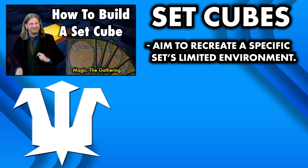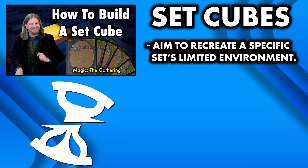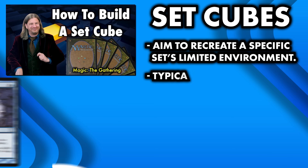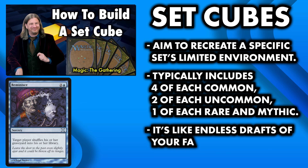As with any cube, there are no set-in-stone rules for set cubes, but generally set cube designers will include 4 of each common from the set, 2 of each uncommon, and 1 of each rare and mythic. By building a set cube, you can draft your favorite limited set anytime without having to shell out the cost of a booster box. Some cubes also have special rule variants designed to make the cube more fun.